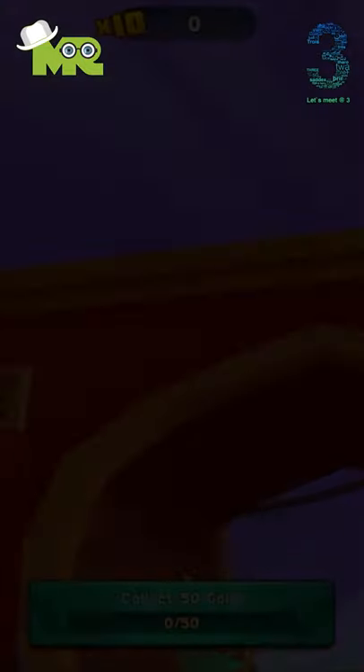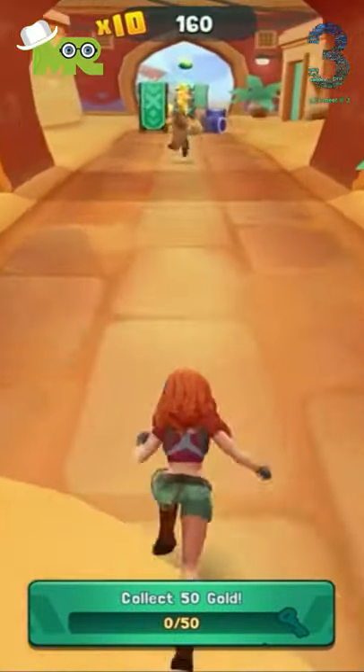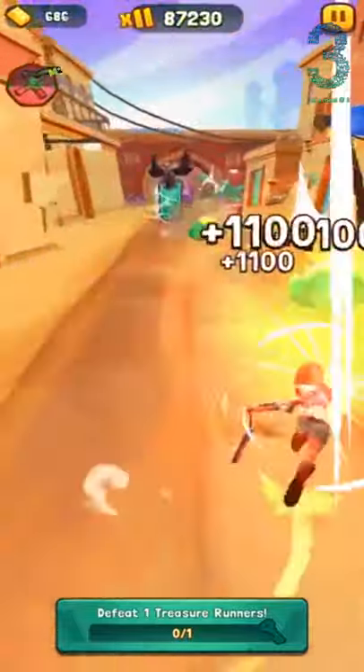Ruby Roundhouse is unlocked after completing the Jumanji map. Her special ability is Nunchucks, which she'll use to clear enemies and obstacles for a short time.